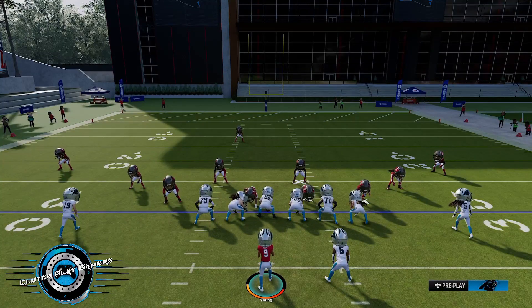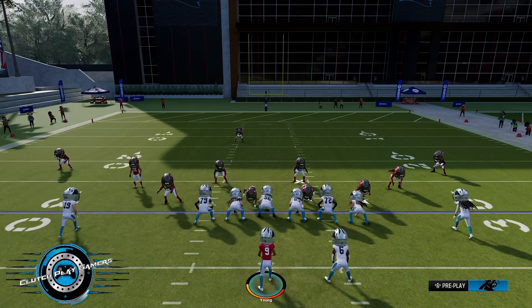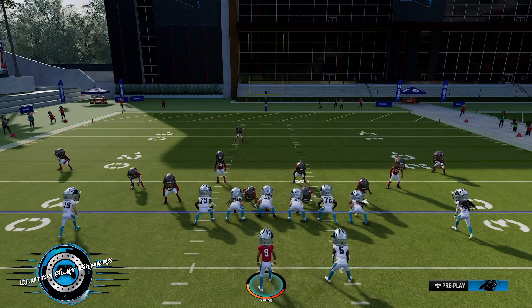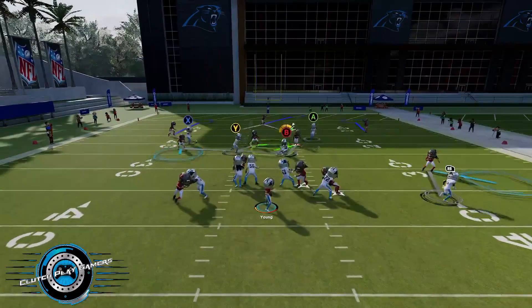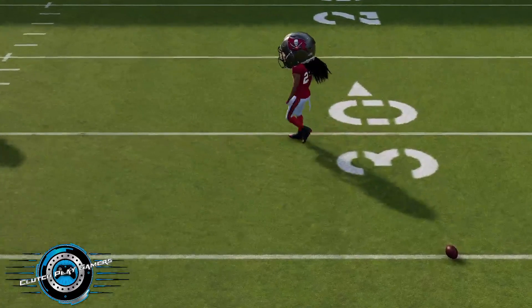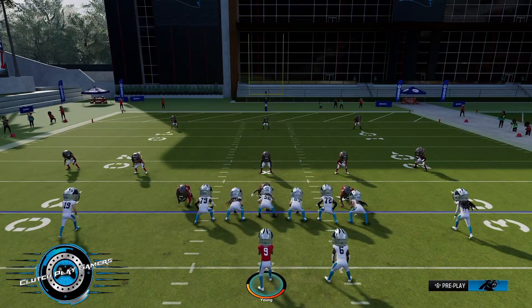Alright, so I call the double-slant play with corner routes. It looks like they're in zone coverage because the safety on the right side is not right over the top of my tight end — that's how you kind of read it. So this is zone because of the way the safety is positioned — a cover three zone. My ball got batted down, but that's all good. Next, they're in a three-man deep — either man coverage or zone. This looks like man because that safety is lined up right over my tight end. That's one of the signs to help you read if it's man or zone.